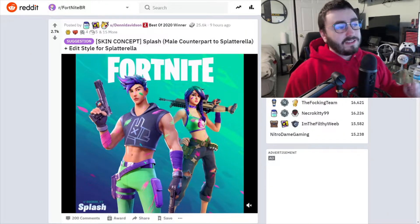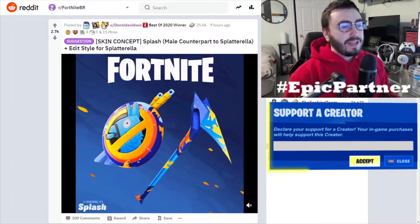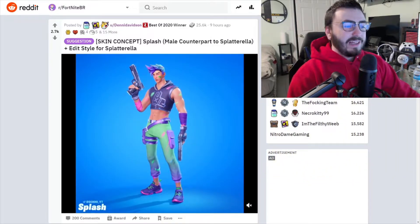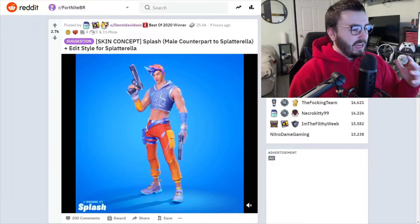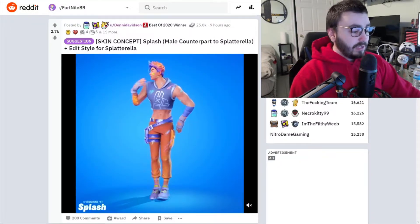We are starting off with the highest voted one today — a concept by Denny Davidson: a splash male counterpart to Splatter Ella, plus an edit style for Splatter Ella. Really really cool. I love when you put so much work in. I don't know how you do it — how do you make these with all the models and the actual moving stuff? Is it made in Unreal Engine? I'm not even sure, but regardless, this is really really cool.